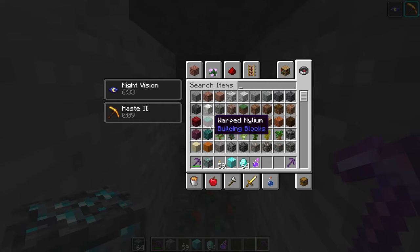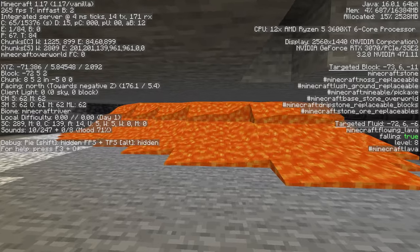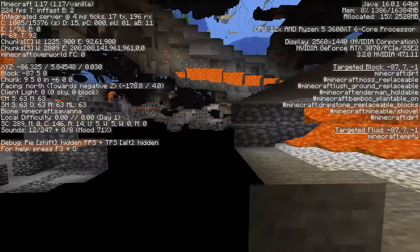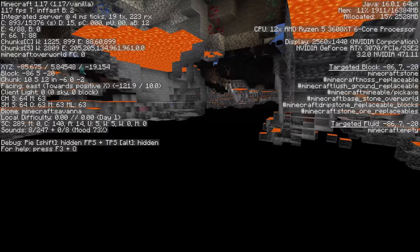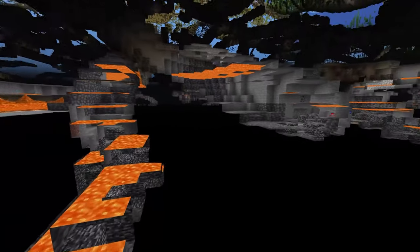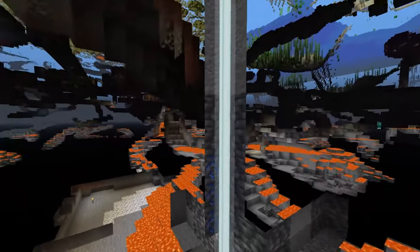One of the main factors to consider is lava lakes. As we're mining around here on Y6, there are a lot of lava lakes. If we hop into spectator mode we can zoom around and see how frequently we're going to find them. With my F3 menu open, I'm in the Y5-Y6 area — you can see it is very frequent with lava lakes, though you will get some time in between them to mine and find a bit more diamonds.